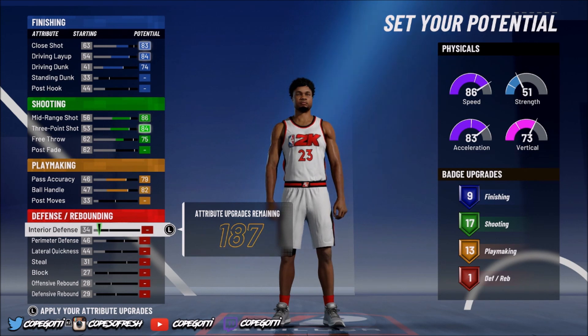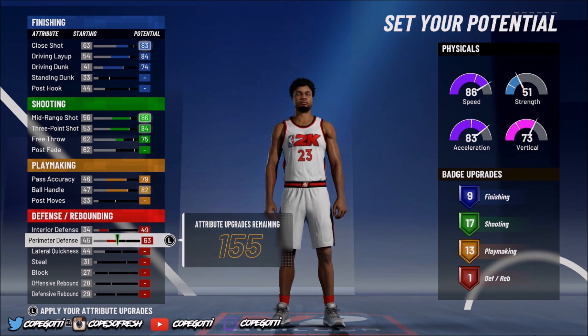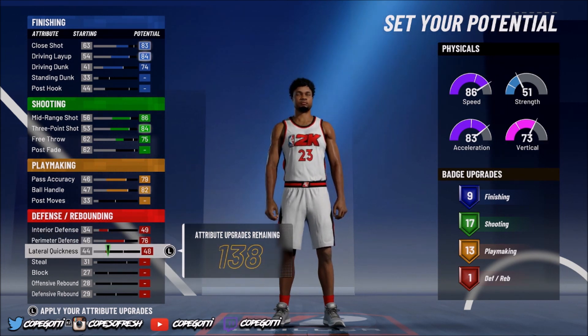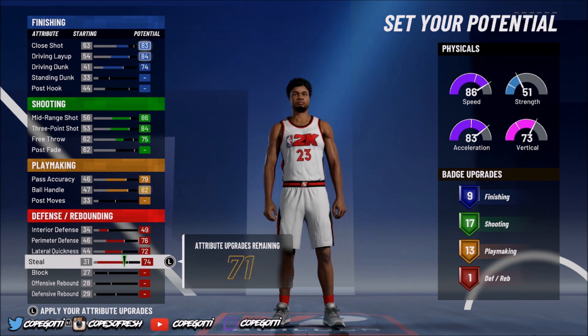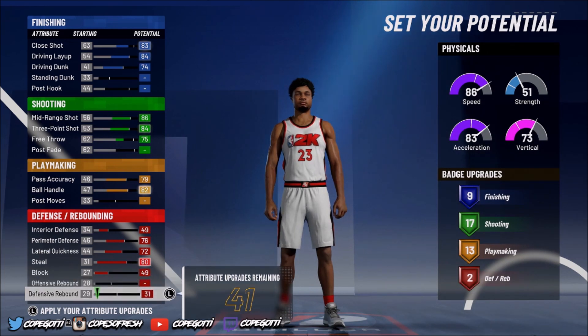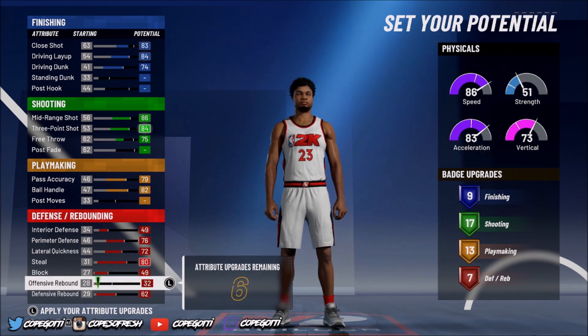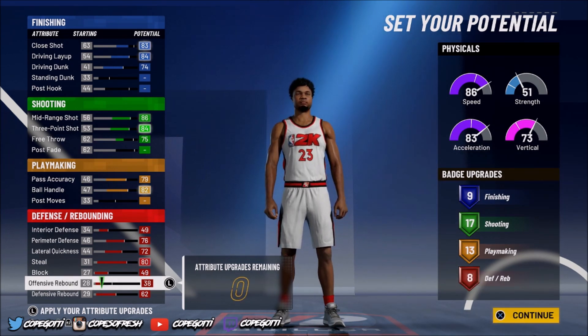Then go down to defense. Interior defense at 49, perimeter defense maxed out, lateral quickness maxed out, steal maxed out, block maxed out, defensive rebound maxed out, and offensive rebound at 38. Go ahead and spend the rest of your points.